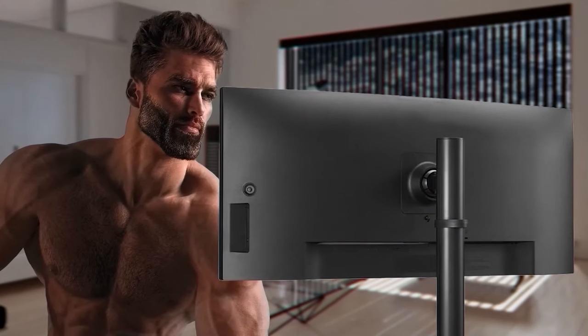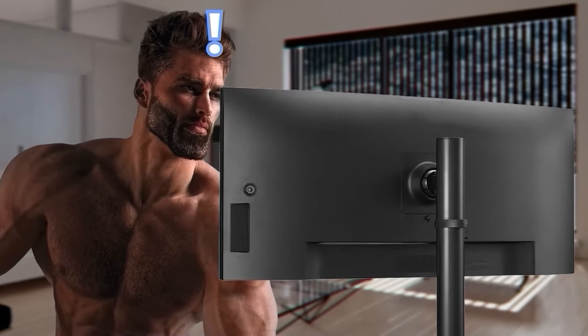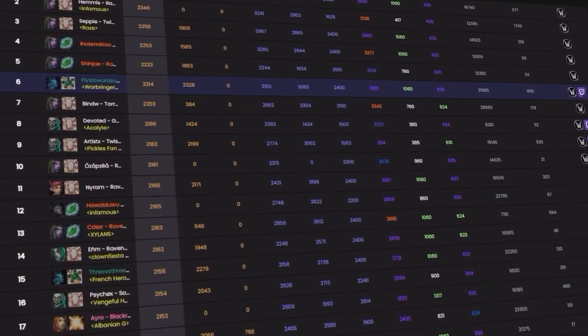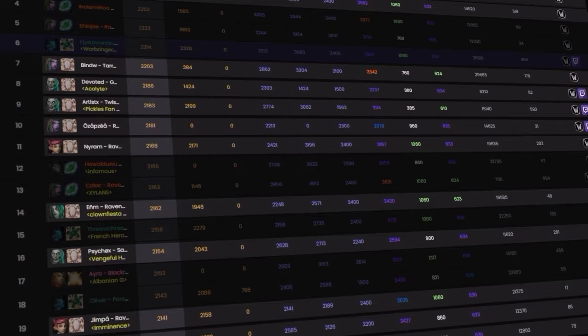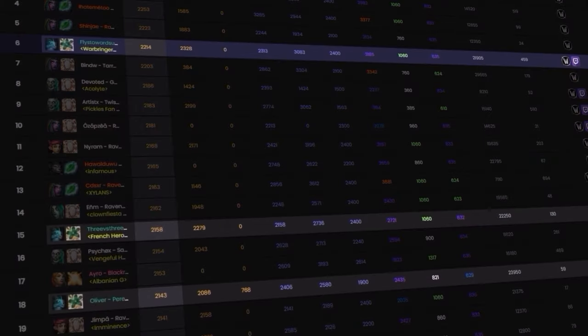Before you click ahead in this video, we need to talk about the number one problem in 2v2. Here's what the 2's ladder looks like when you only include healers. Notice any trends? Disc priests, preservation evokers — they're everywhere.